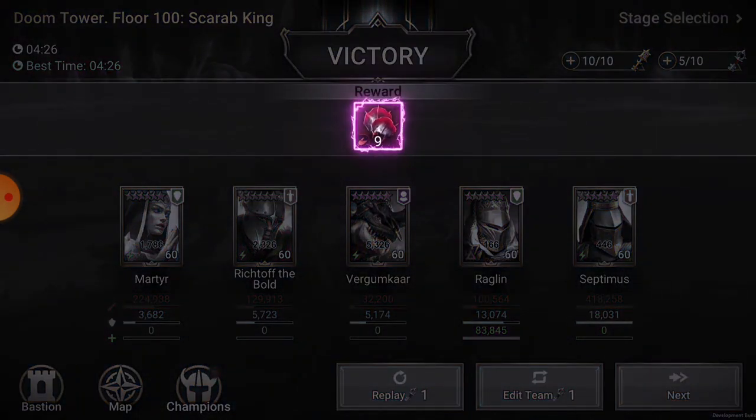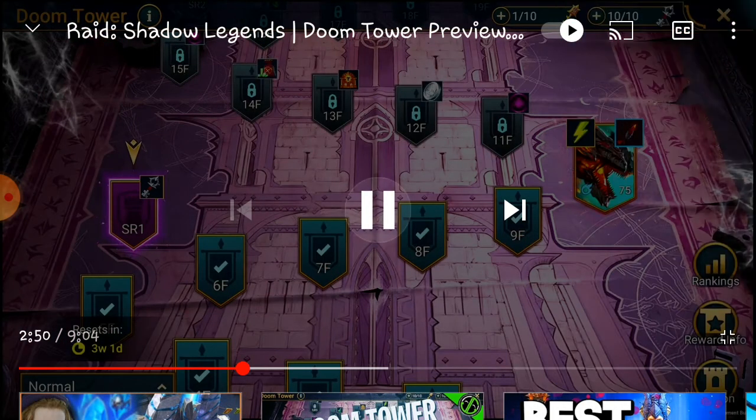These forge materials are exclusive to the tower and let you craft artifacts you can't get anywhere else. There are four new gear sets only obtainable from the Doom Tower via the forge, so you are going to need those keys to farm that gear - be it from secret rooms, bosses, wherever. So that's pretty promising so far.